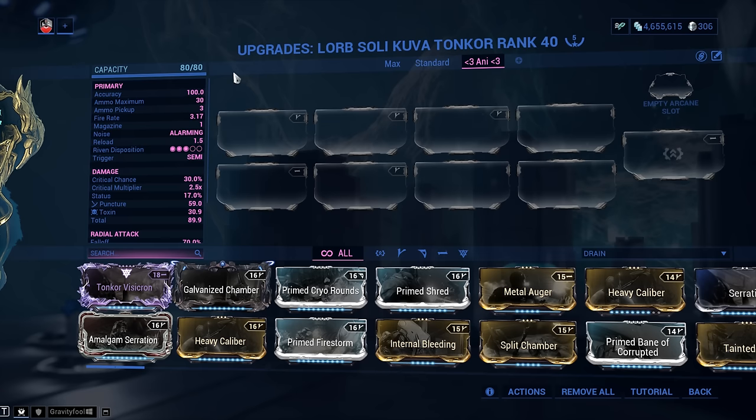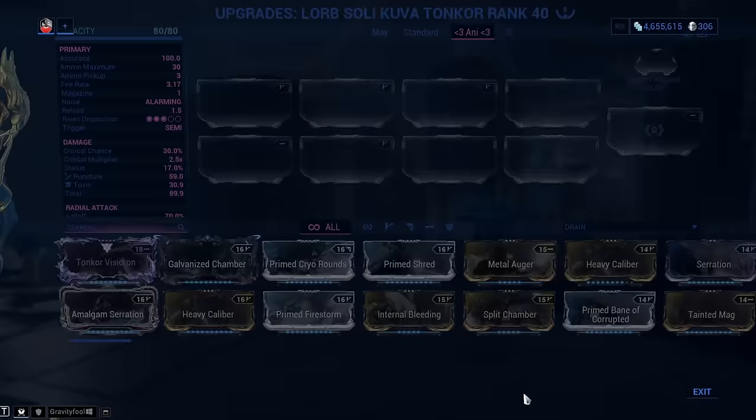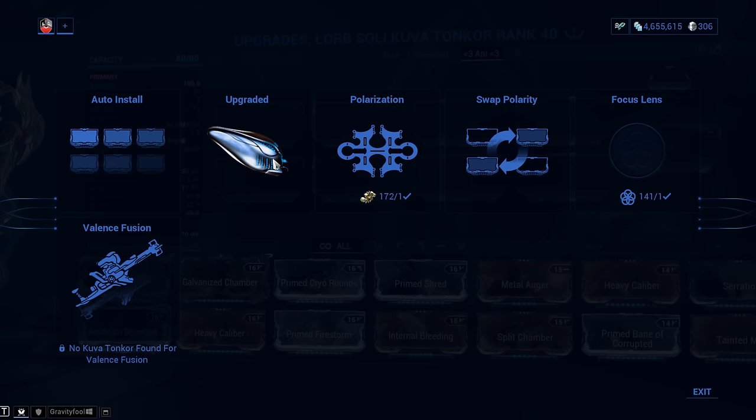For the Tongkor, two to three Forma maximum and you're good to go. However, if you want to squeeze out all the mastery points from Kuva and Tenet weapons, you'll be forced to Forma at least five times. If you don't know where to get the Orokin Catalyst, it's a possible or guaranteed reward from activities like the Sortie, Nightwave, or various events. You can also pay 20 plat to have one installed. If you're thinking about whether the Kuva Tongkor is worth it — yes, sink that Catalyst and Forma.